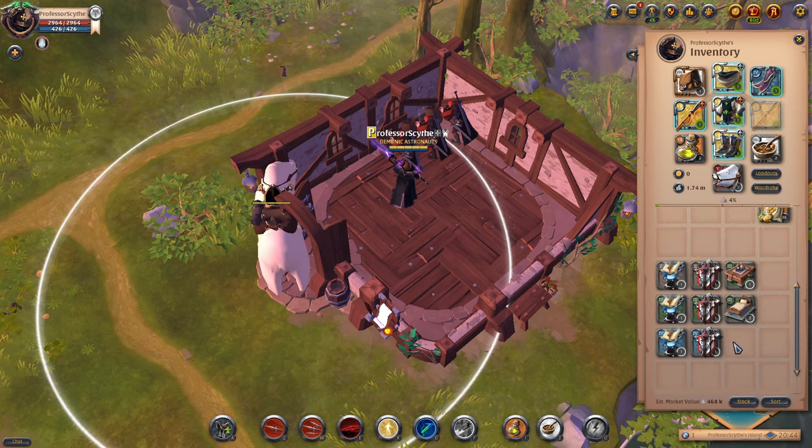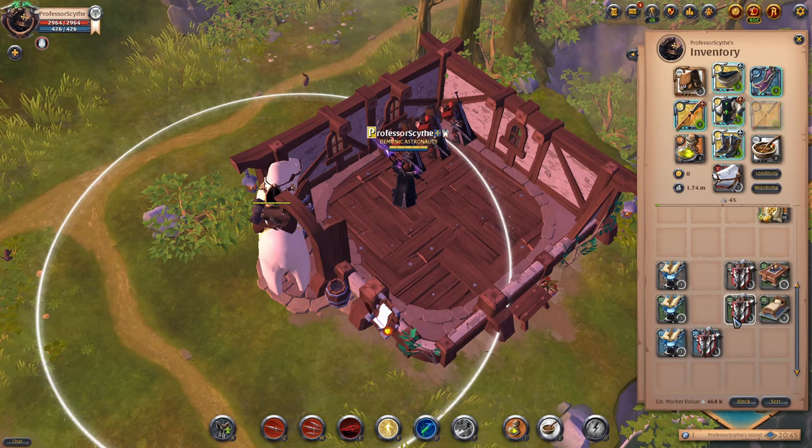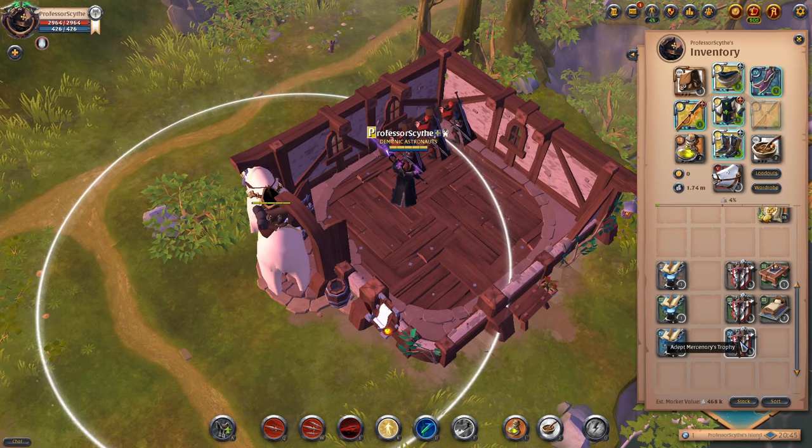Starting out with low level laborers, you get three beds — three journeyman beds — one journeyman table, and one tier two mercenary trophy, a tier three, and a tier four mercenary trophy. You also get a tier two adventure's handbook, a magical tomb, and an ancient scripture — these are the book trophies, the general trophies that apply to everyone. You're going to want to always keep these the same no matter what laborer you're doing. The only difference is the specific trophies — for lumber you'd want lumberjack trophies, for stone cutter you'd want stone cutter trophies. The market lets you filter tabs to look for the different trophies.